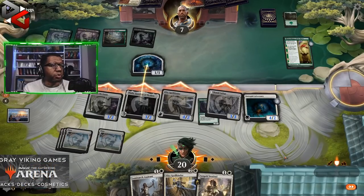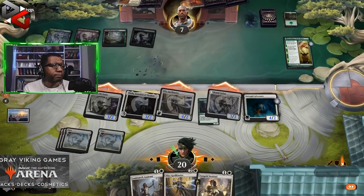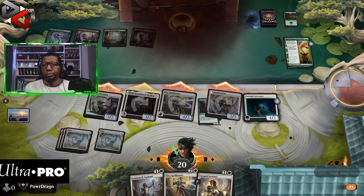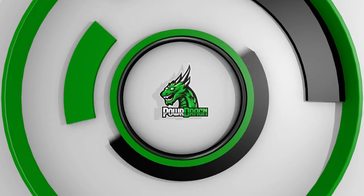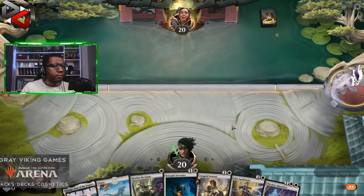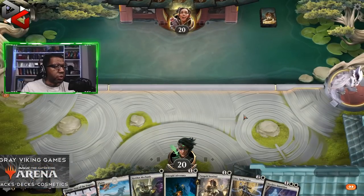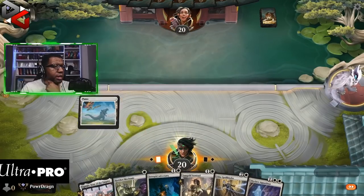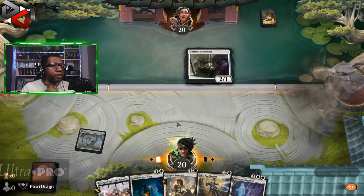So that was pretty systematic. Keeping this next hand — seems more than reasonable. Third and fourth land is obviously nice, but not bad to have this on the play. If we're staring at a Meathook it's a little scary, but we'll make do.